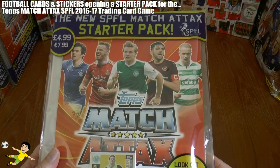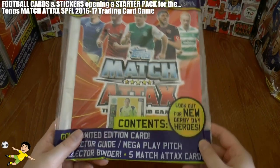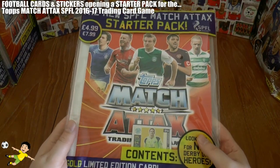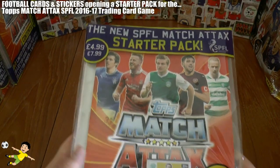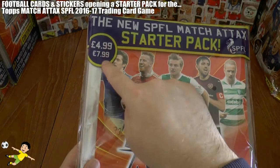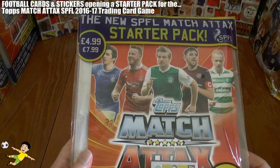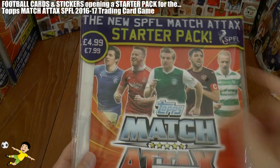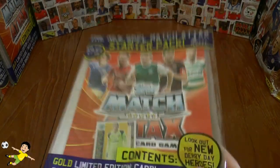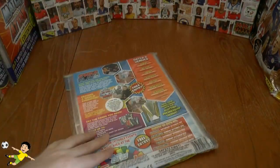You've got Hibernian, Aberdeen, Hearts, just to name a few. Really excited for this season. The collection is very similar to the Premier League one if you don't collect the Scottish League, but it costs an expensive £4.99 or an even more expensive €7.99. Surely that can't be right after Brexit — it should be more around €6. But you guys know Topps are money grabbers, so let's let them grab some money so we can open this starter pack.